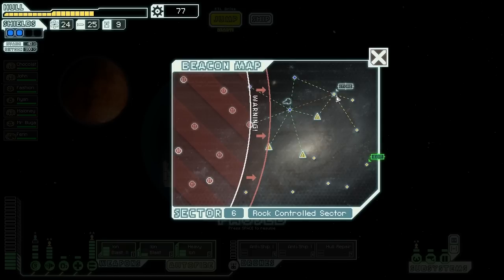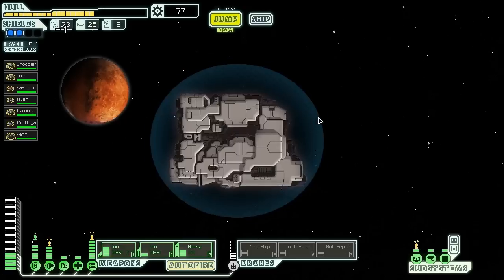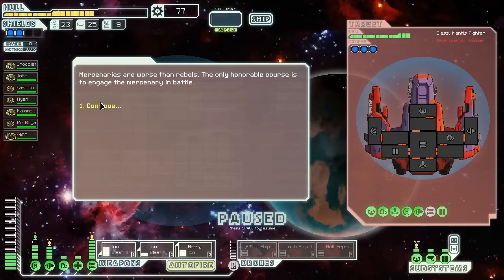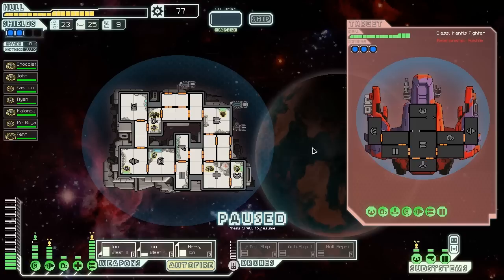We're not doing too bad and we can hit up this store. Kind of want to hit this and then head around this way, and that will take us to the exit. Pirate marking ship — anything is possible for the right price. We can have them scout the sector or delay the rebels. We are going to fight them. They are going to beam aboard our ship but I honestly do not care. Mercenaries are worse than rebels — the only honorable course is to kill them. Kill them all.